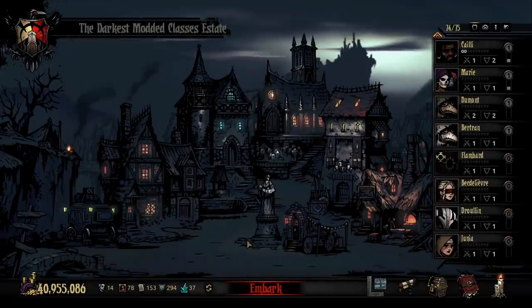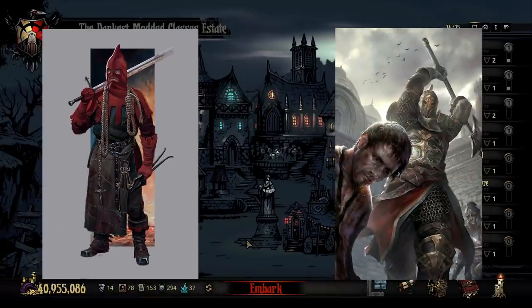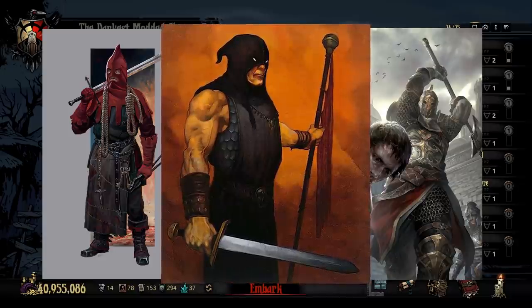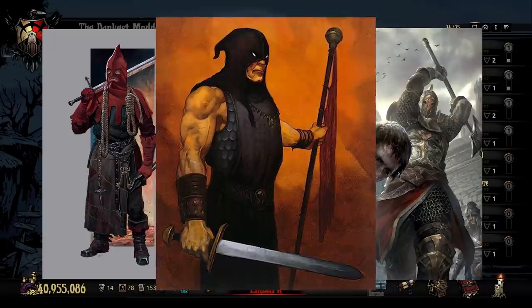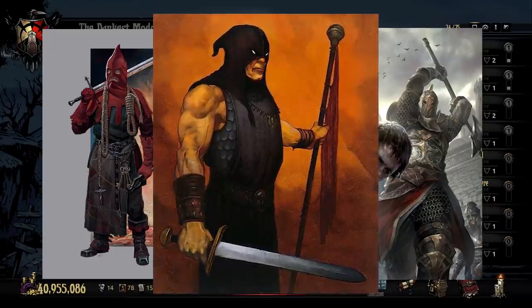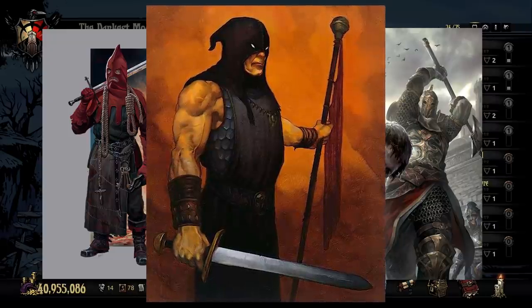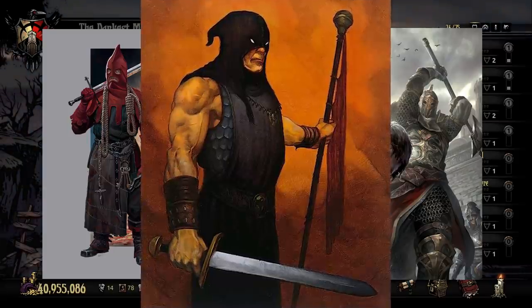So we know from the quest and this bit of backstory that this was likely the hamlet's executioner who lost an arm protecting the people from growing threats found throughout the various areas in and around the village — cultists, monsters, and all. Having seen such horrors and even losing an arm, he is now completely broken, torn apart from any sense of reason and morality, wandering aimlessly through the weald and destroying the forest, depriving the hamlet of much-needed resources.